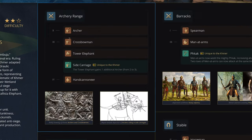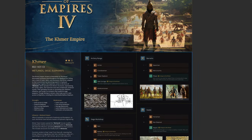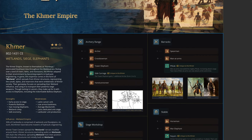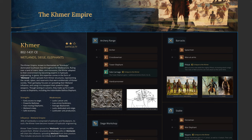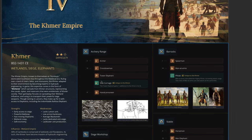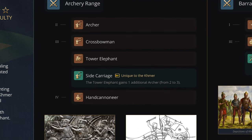In the Archery Range, we have the Archer, Crossbowman, and I'm giving them the Tower Elephant. Right now the Tower Elephant is a unique unit for Delhi, but as we start adding other civilizations like the Khmer, Vietnamese, Majapahit, or Tamil Indians, we'll need elephant units to be a bit more generic — the same way a Ribaldequin or Culverin is available to multiple civs. Some units are semi-unique, available to only some civs. So the Tower Elephant will need to fulfill that role in the future.